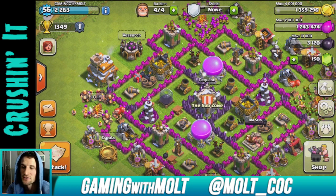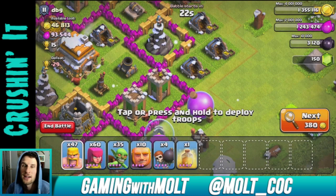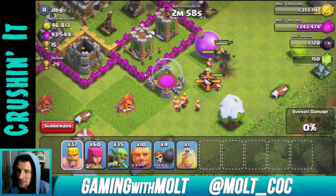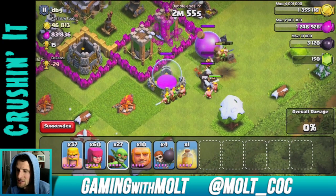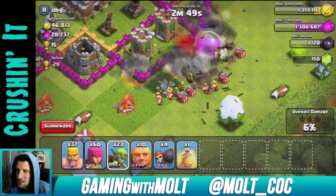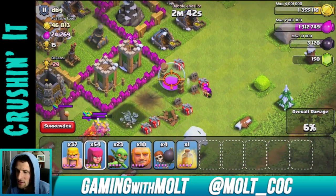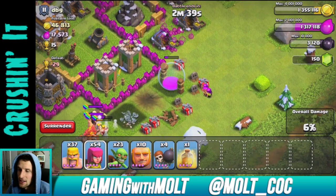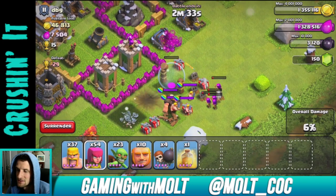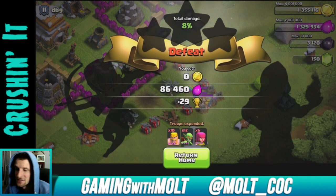I'll be back with you guys in just a couple of seconds. Alright guys, this base has two elixir storages right outside the walls — I'm just going to attack these real quick and get some free elixir since that's what I'm looking for. We'll go back and train up some troops. Come on, I know there's more in there. I love finding bases like this where people just put stuff outside. Let's finish it off.